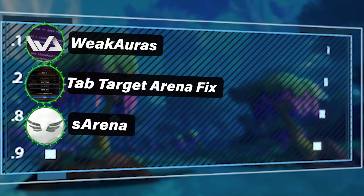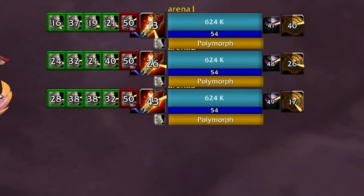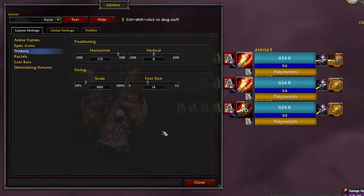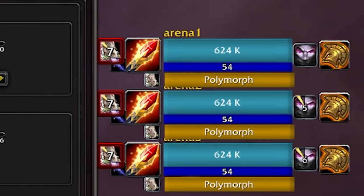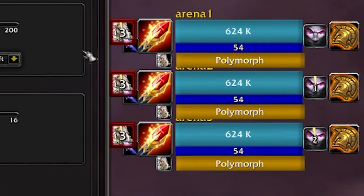You'll also need an add-on for enemy frames in arena — this one is called S Arena. Very good, easy to use, and gives you a clear picture of everything you need to see from enemy players. Type /S Arena in-game to configure it. You can change sizes, see enemy trinkets, view diminishing returns to avoid overlapping CC with your team, and see the enemy cast bar to avoid incoming CC.